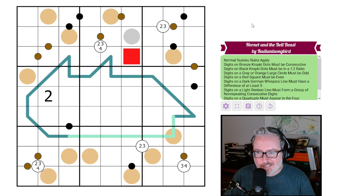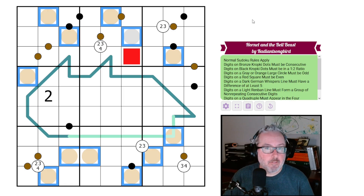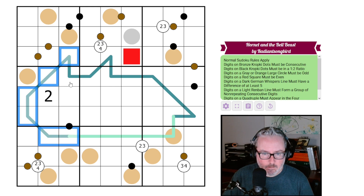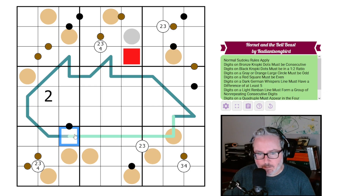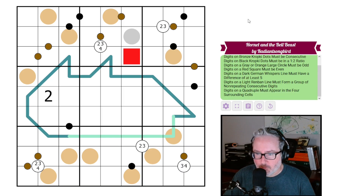Digits on a gray or orange large circle must be odd — there's no difference between the two colors, just different colorings for the theme. Digits on a red square must be even. Digits on a dark German whisper line must have a difference of at least five, so each adjacent pair along this darker line is five apart. Digits on a light red renban line must form a group of non-repeating consecutive digits — so something like one, two, three, four, five, six, seven — but in any order.